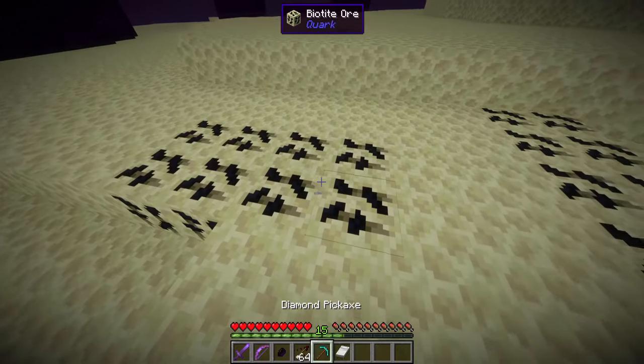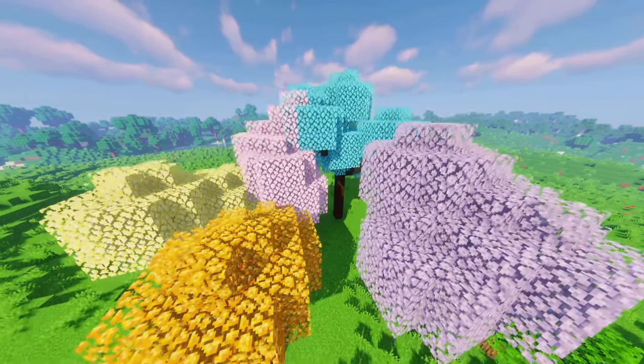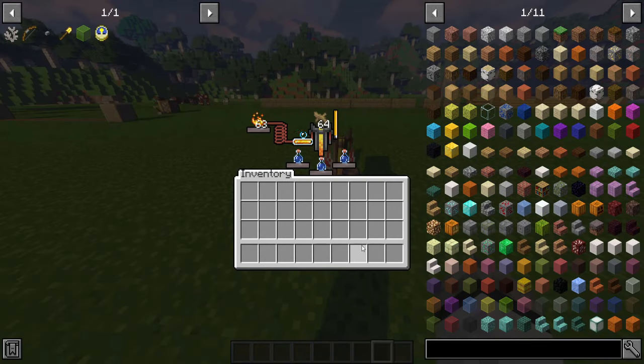Biotite: a new ore spawning in the End. Blossom trees: uncommon trees, each color in a different biome. Cave roots: found on the walls of caves, harvested to get cave root — a new food item and also a way to get a potion of resistance.